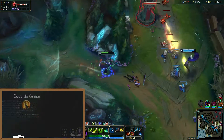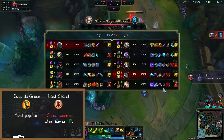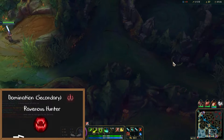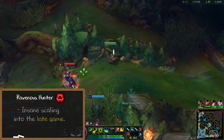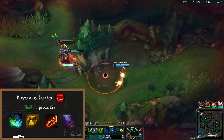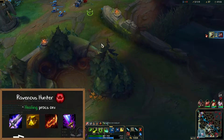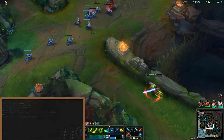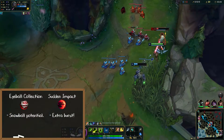You pretty much always take Coup De Grace or Last Stand. Most players take Coup De Grace, but Last Stand is very underrated since you'll absolutely shred people once you're low on HP. Domination secondary with Ravenous Hunter is a must have. This single rune provides Master Yi with an insane amount of scaling into the late game. The healing from Ravenous Hunter procs on his E, magic damage from Bloodrazor, Rageblade, Wit's End, Blade of the Ruined King, and the list goes on. To close out this rune setup, you either want to take Eyeball Collection for snowball potential or Sudden Impact for a bit of extra burst once you Q onto a target.